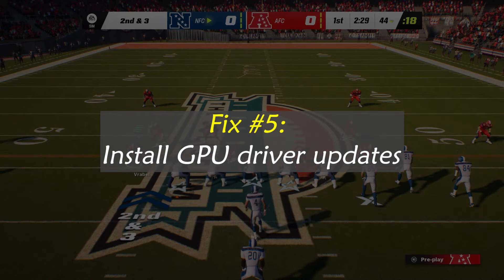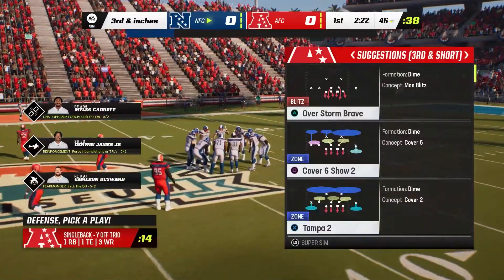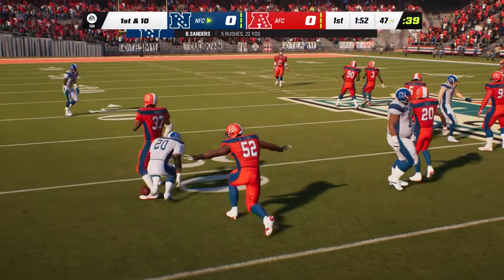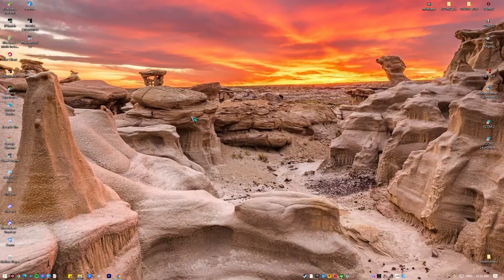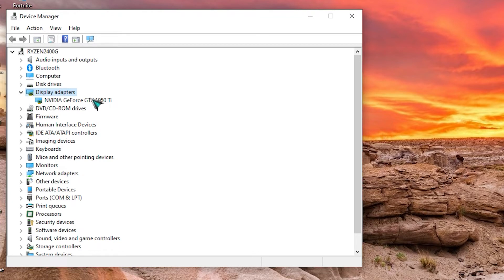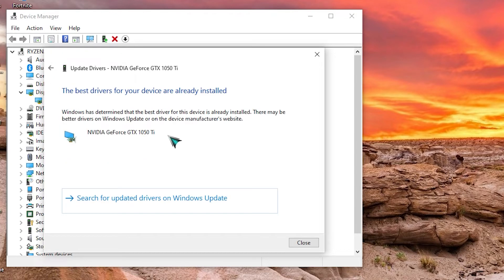Fix number five: Install GPU driver updates. The next step is to verify the graphics drivers if the game is already operating on the most recent version currently available. Like a miniature operating system, a hardware component's drivers can cause problems like crashing in games if they're out of date. The game might not launch at all if the drivers are either out of date or corrupted. To update your graphics drivers: right-click the Start button and select Device Manager, expand Display Adapters, right-click the display adapter you are using to play the game, then click Update Driver, select Search Automatically for Drivers, and Windows will search online for drivers and install them.